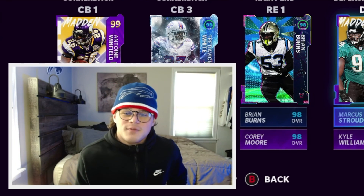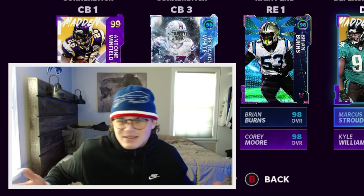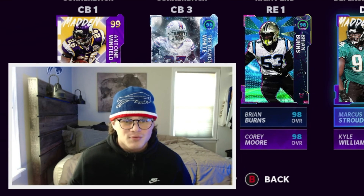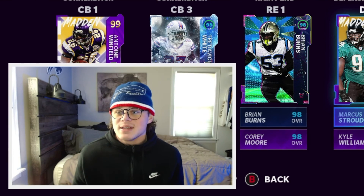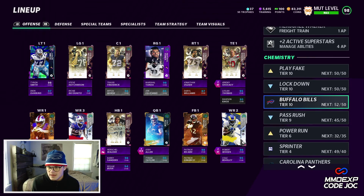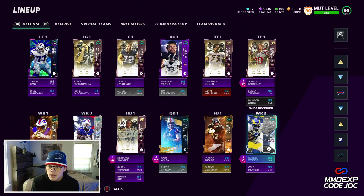The Bills got a couple of cards out of the team diamonds — we got four, they're all kind of decent. Winfield's really good but the other three are like okay. Can we get like a Bruce Smith or a Jim Kelly or something cool? Andre Reed still not in the game, Terrell Owens — where are they? Let me show you guys the Buffalo Bills lineup right now.